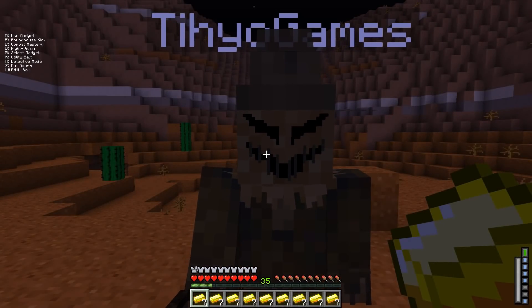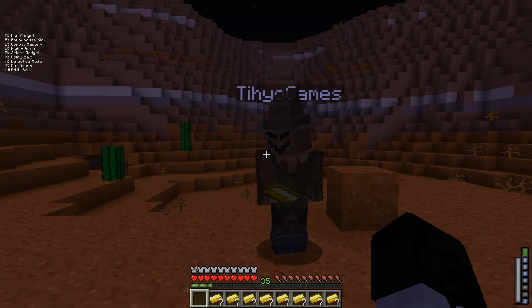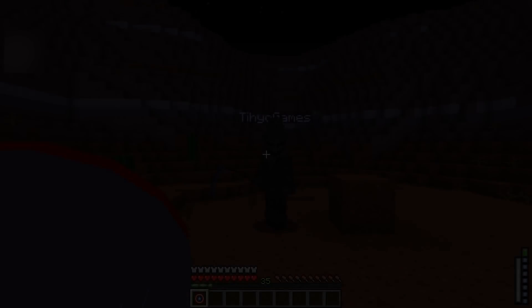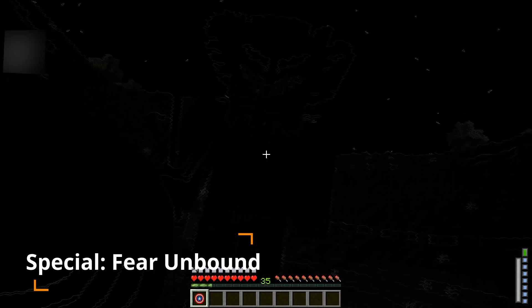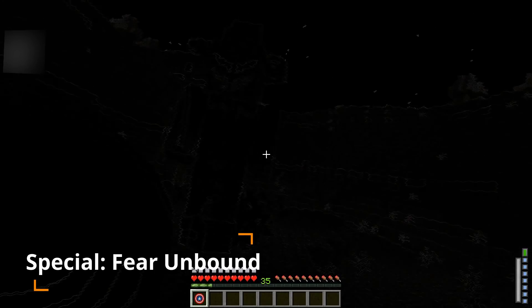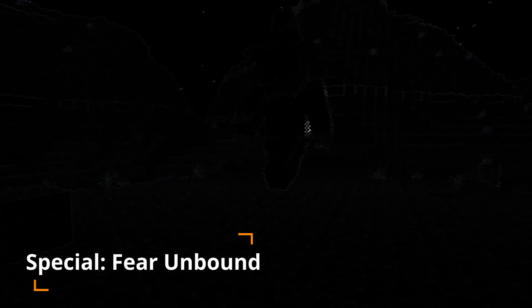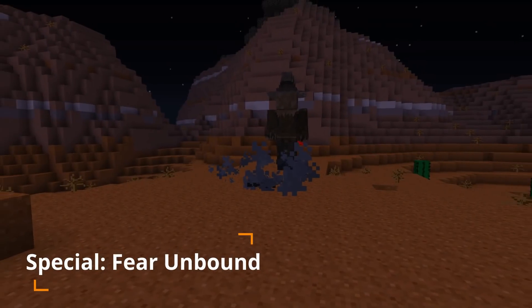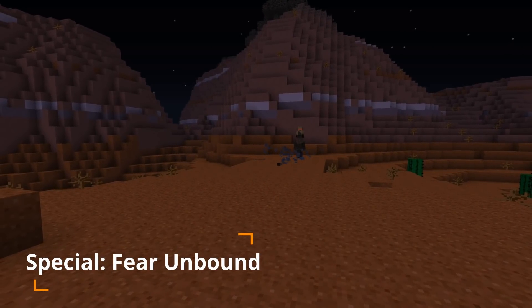Scarecrow's utility is the same as Joker's, which is Pit Pocket. Scarecrow's special is Fear Unbound — inflict all those nearby with fear gas, making yourself appear as a large monster. Due to this, Scarecrow's abilities are increased against all those affected. Deals 80 damage passively to those affected. Your strength is increased to 10, and Fortitude is increased to 2.